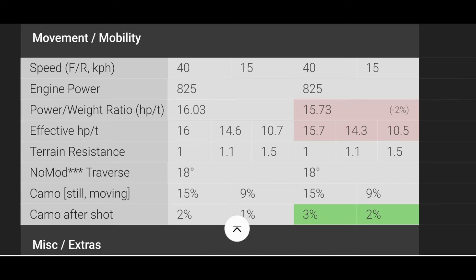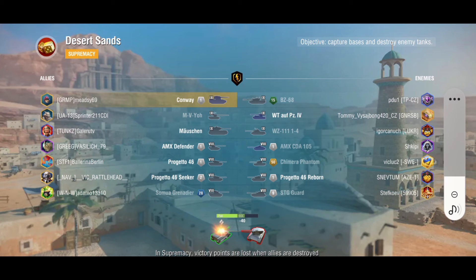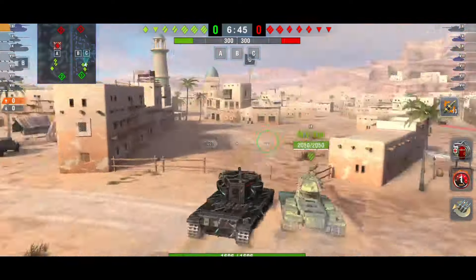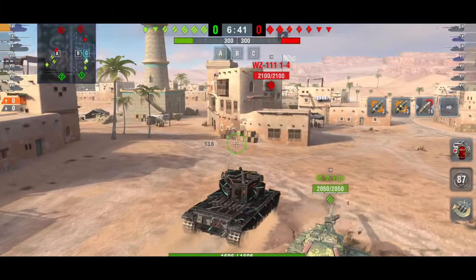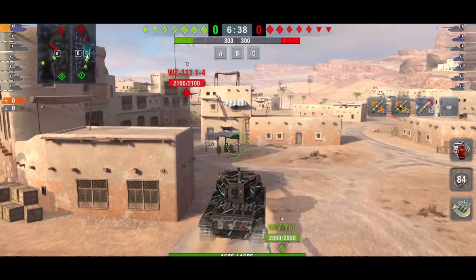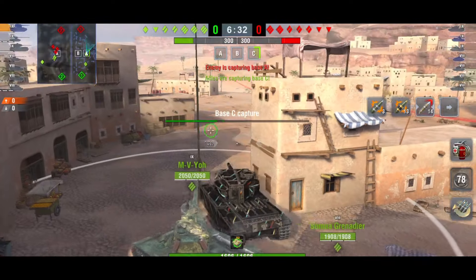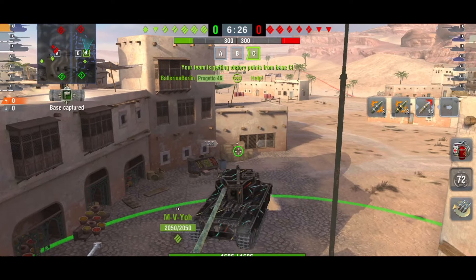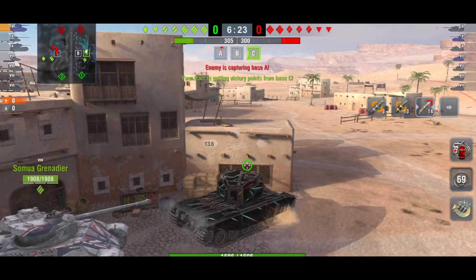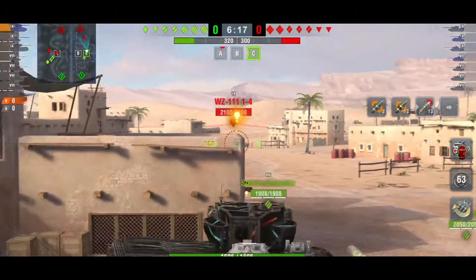Whatever gun you want to run, both guns are as good as each other. Even though the big gun doesn't have the DPM of the small gun, it does have 600 alpha and the opportunity to do more damage with HESH. If you do run the big gun, make sure you carry enough HESH — you can actually penetrate more than you think if you aim well. HESH is great, I absolutely love it.